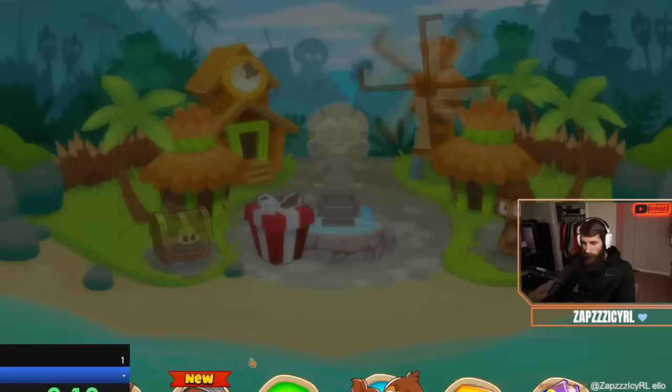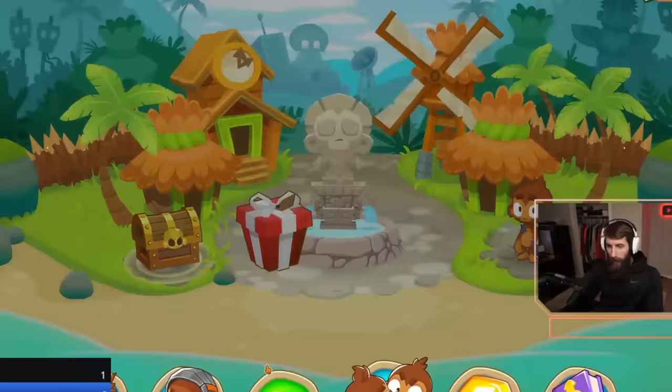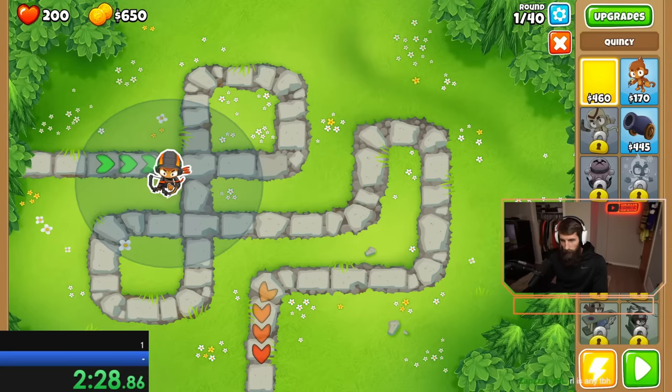I basically didn't plan anything for this — I just knew that starting with the easier difficulties was the way to go, so I could unlock higher tier upgrades for tough modes like Half Cash and Chimp. So we started on easy with Quincy and some Dart Monkeys. I wasn't sure how much I should front-load the track since I had no upgrades, so I put Quincy in a safe spot by the loops and started spamming Dart Monkeys near the entrance.